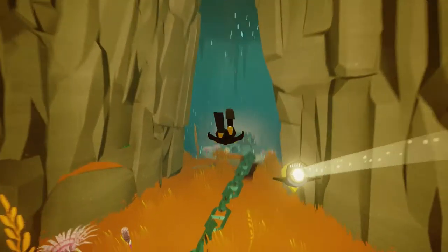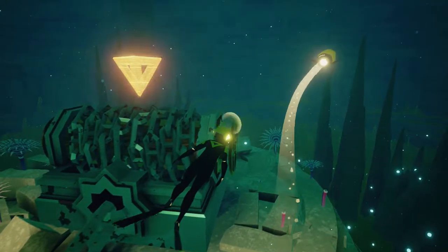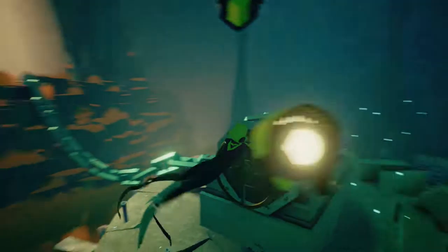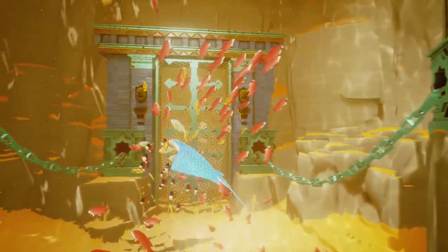So we have two of our robots here and we have to find these chains — that's what they're called — and activate them all. We already activated the left side last time, so I believe that might be it. Or is it four chains? I think there's only those two.